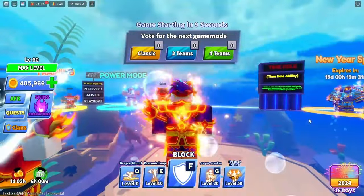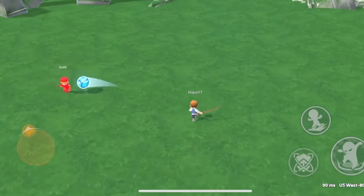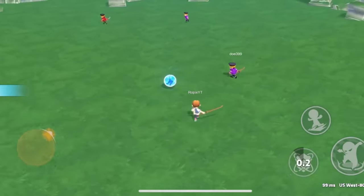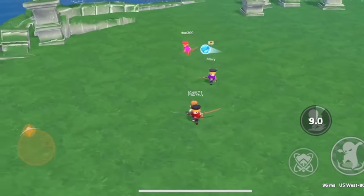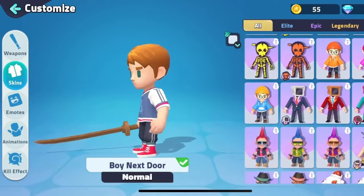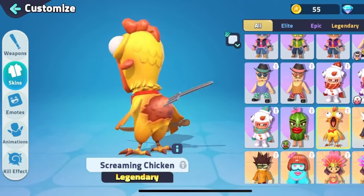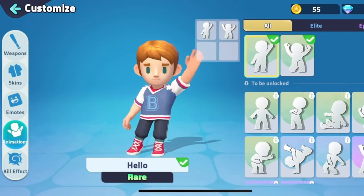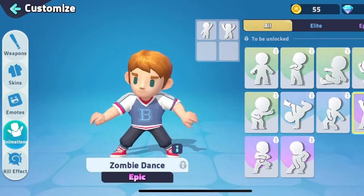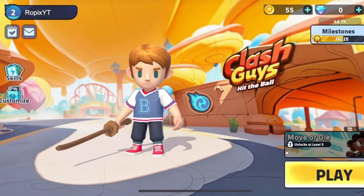I want to show you guys a cool new mobile game we got sponsored by called Clash Guys. Clash Guys is a cool new mobile game where you hit the ball back towards other players and be the last one to survive. You can use abilities, dash, and other things to win. There are dozens of skins like the banana cat, this watermelon, and this screaming chicken, which all look really sick.